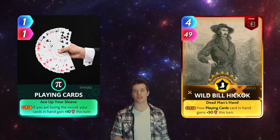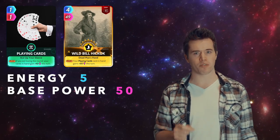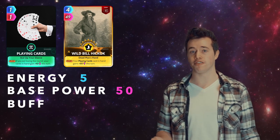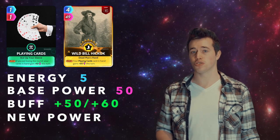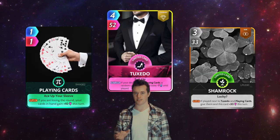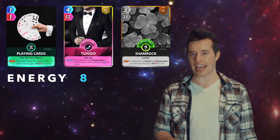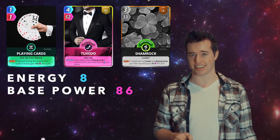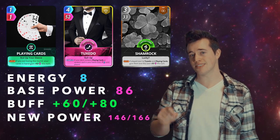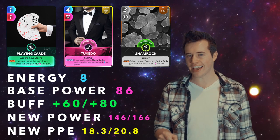Playing Cards and Wild Bill Hickok. Total energy: 5. Total base power: 50. Playing Cards is interesting because it can add power based on if you're winning or losing. Depending on that, this has a buff of 50 or 60, making the new power either 100 or 110, and the new PPE either 20 or 22. Now keep Playing Cards, get rid of Wild Bill Hickok, and bring in Tuxedo and Shamrock. Total energy: 8. Total base power: 86. This will have a buff of either 60 or 80, making its new power either 146 or 166, and its new PPE either 18.3 or 20.8.